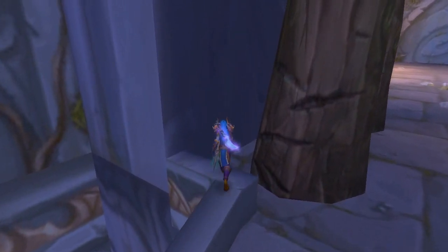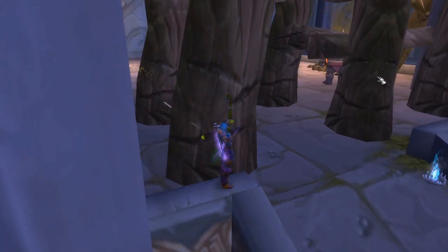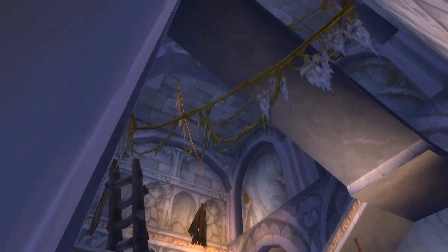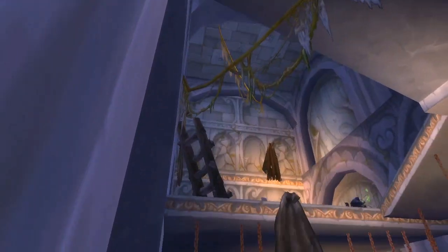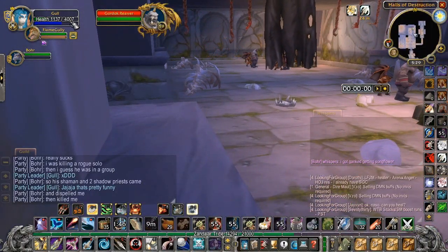Now let's look at the escape ramp. Sometimes you'll have problems here — a resist on your feign death with enemies surrounding you. Here's a trick: if you're at almost full health, you can just jump off the ramp right there. After 20 or 30 seconds all aggro will be lost.